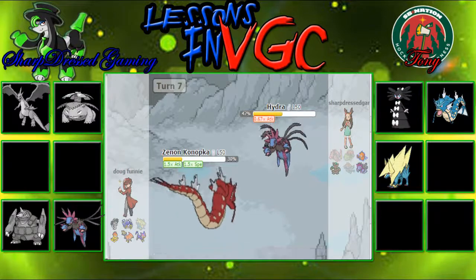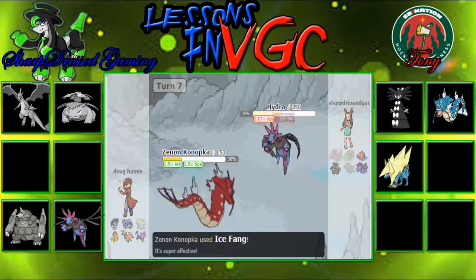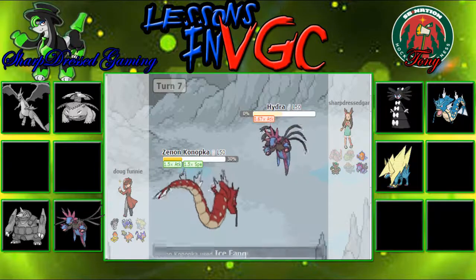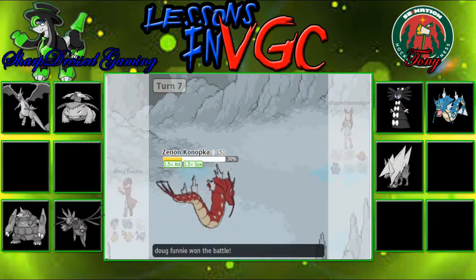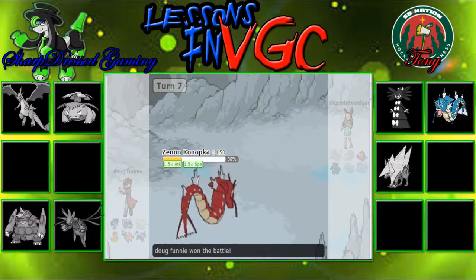That Ice Fang coming off Gyarados is just going to destroy Hydreigon. Either way, Hidden Power Ice or Ice Fang would have killed us. So the two games do go to Tony — which he deserved wholeheartedly.